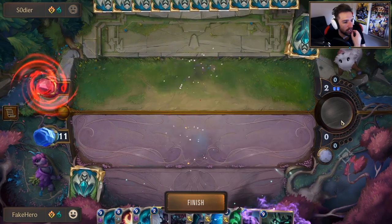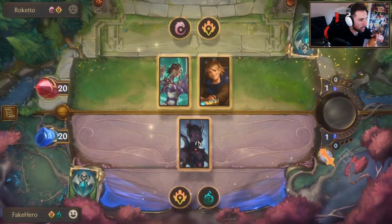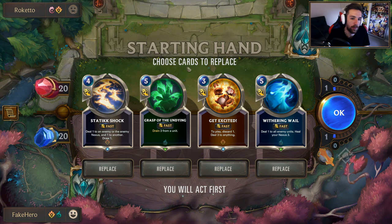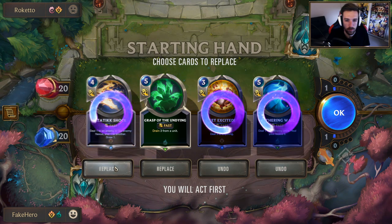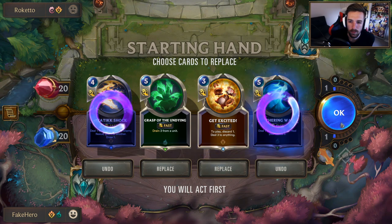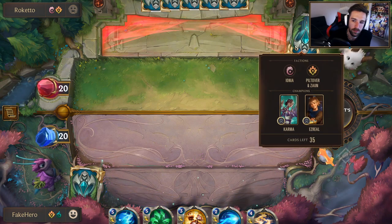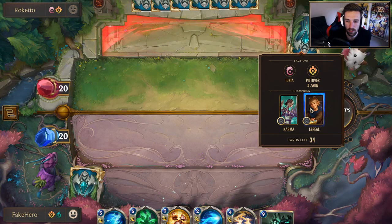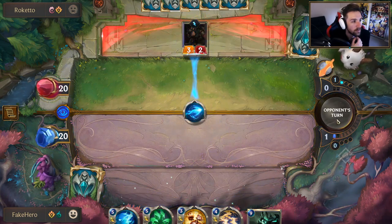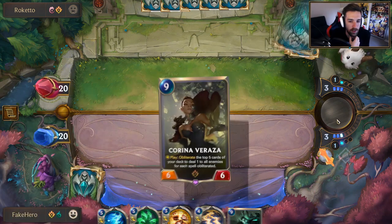That was a pretty average matchup — he just basically runs out of answers first. Here we go, this is the matchup we like to see. We pretty much don't even need to play minions. I'll keep a Grasp — these are ways to deal with Karma. So against Karma Ezreal, you don't have to do much. He needs to level up Ezreal by basically targeting enemy units. Mystic Shot that. This is your best matchup — this is your oppressiveness coming into fruition.